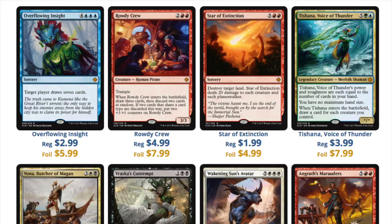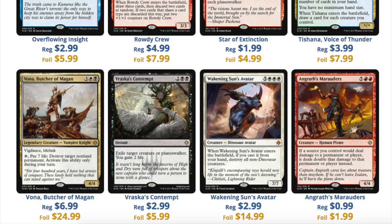Now let's take a look at some of the other Mythics. We have the Awakening Sun Avatar, which is a $3 non-foil but a whopping $15 foil — so that's interesting if you can trade into one of these in foil at pre-release. And then you have Vona, Butcher of Magan, which is a $7 regular card and $25 foil. So let me explain what's going on here: the Mythics themselves are not soaking up value — it's the foil Mythics that Star City Games has determined is where the value is at.